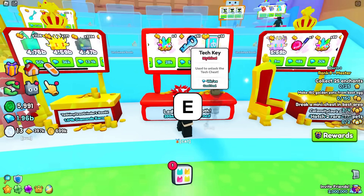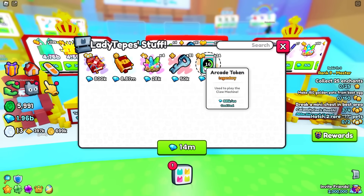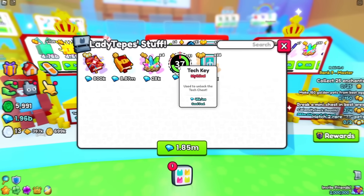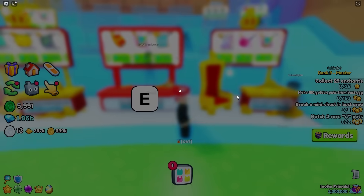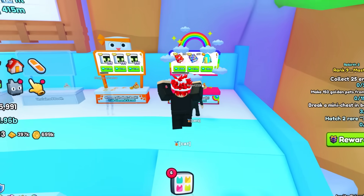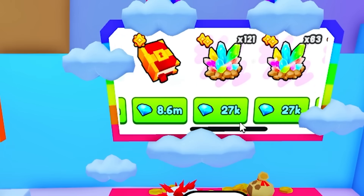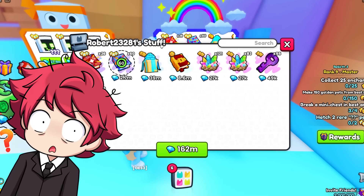51 tech keys to unlock the tech chest. I don't even know what that is, but it's really cheap, so I'll just buy it. It costs... wait, is that for each? Oh my days, it is for each. You know what, I'm gonna buy like five of these — why not? I'm just gonna test what I can do. There's also the party time. Each one is 2.7 million. That's actually crazy. Are you sure? Oh my gosh, that's crazy, dude.